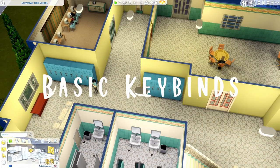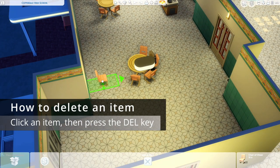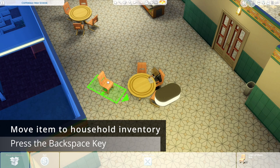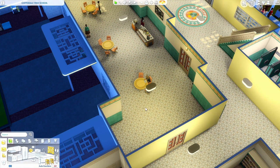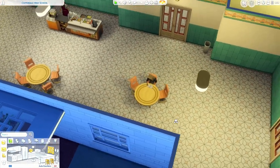Let's start with basic keybinds. Say you want to delete an item — grab it and hit the Delete key on your keyboard. Easy as that. If you want it to go to your household inventory instead, hit the Backspace key. And if you're not in free build mode — like if you have a sim on the lot — then it'll go into that sim's inventory so you can keep it for later.